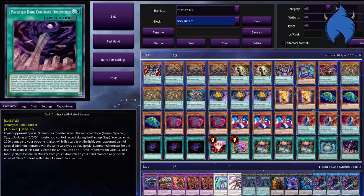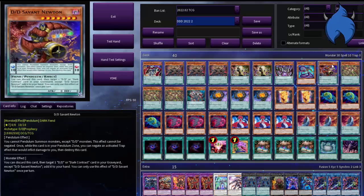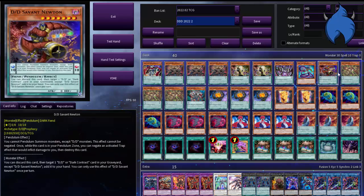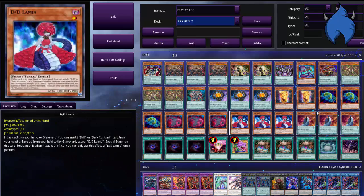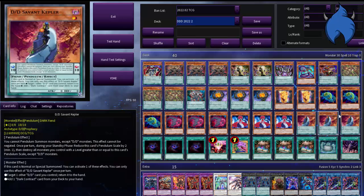This is the deck I'm working with in 2022 right now. The biggest change is I've swapped out Pot of Desires for Newton. The reason being I've been playing a lot of Master Duel and Duel Links, and I just keep finding Newton especially on Master Duel. It's just such a good card — set up Gilgamesh, Newton, Regi, consistent Level 10 and Level 0 Pendulums. It's quite insane and quite enjoyable.